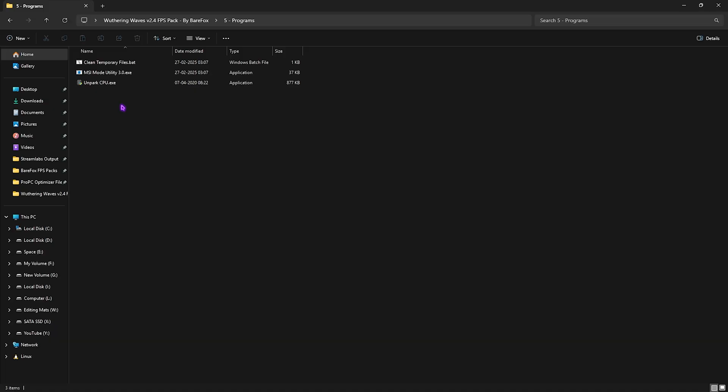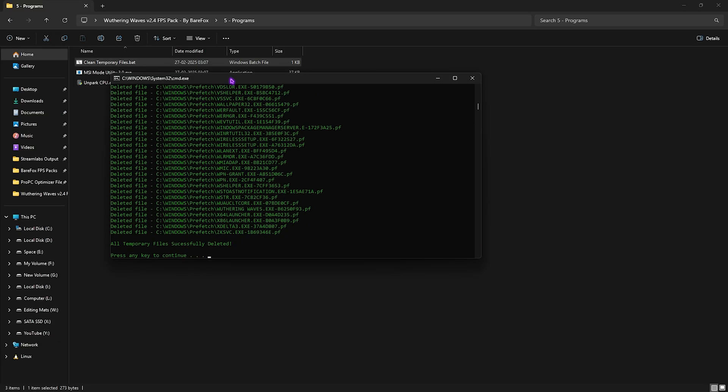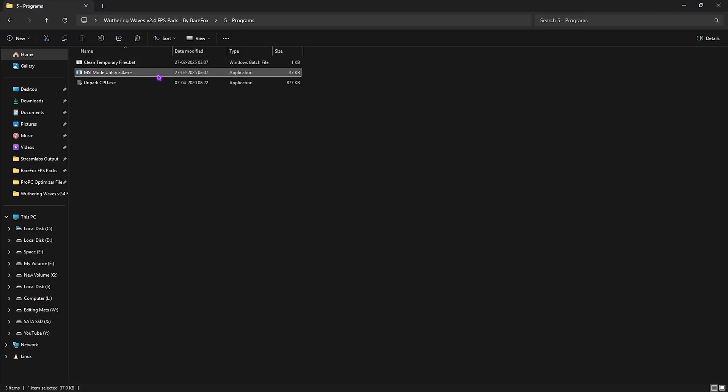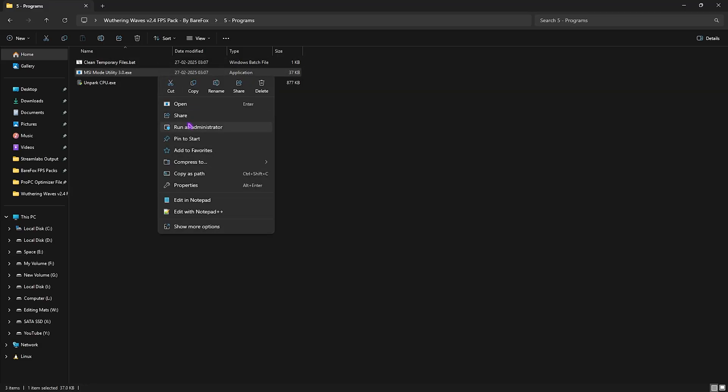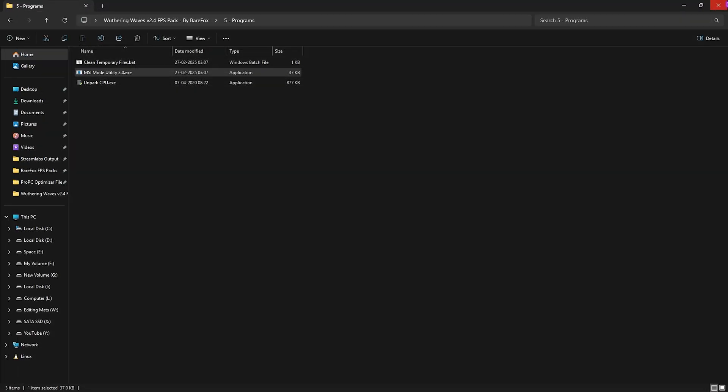The last folder is Programs, which contains three useful tools. The first is Clean Temporary Files — right-click and run as administrator, then press Enter to delete all temporary files from your Prefetch and Temp folders. Do this regularly to keep your PC optimized. Next is MSI Mode Utility 3.0 — run as administrator, find your graphics card, click the MSI button next to it, set the interrupt priority to High, click Apply in the top right corner, then close.